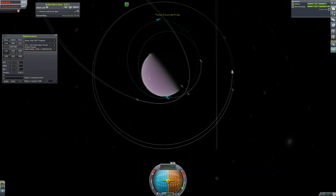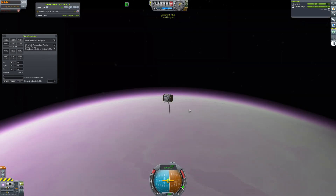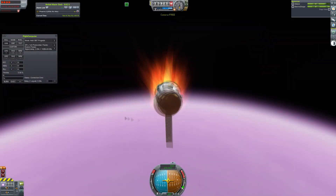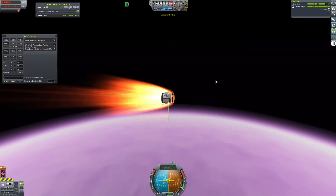You can see we're starting to make some aerobraking passes, and it's looking good. We're going to do this a bunch of times, just to try and slow down as much as possible. I've also set the flight computer just to hold prograde.